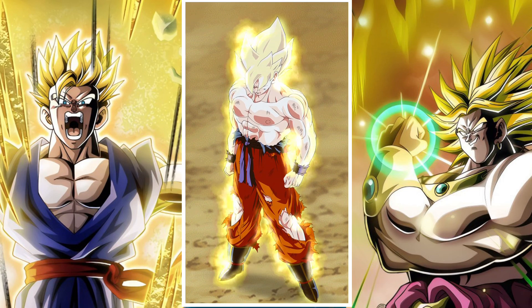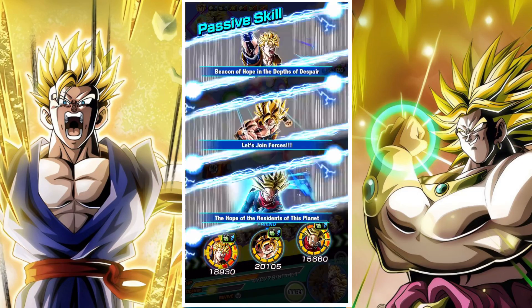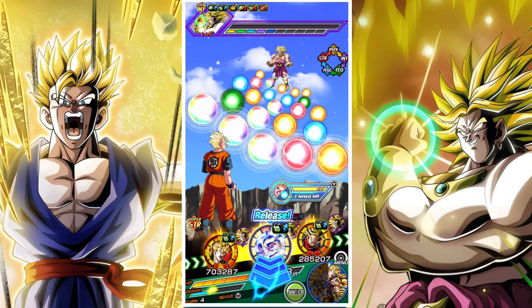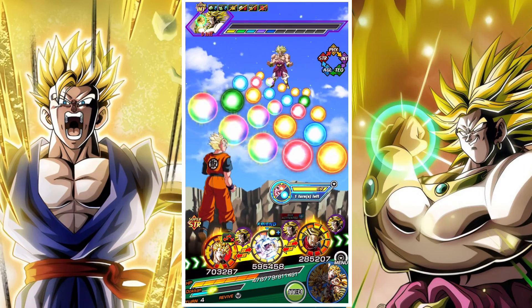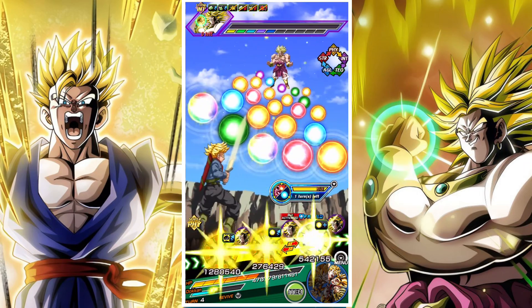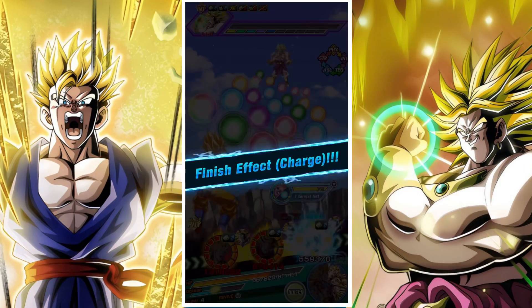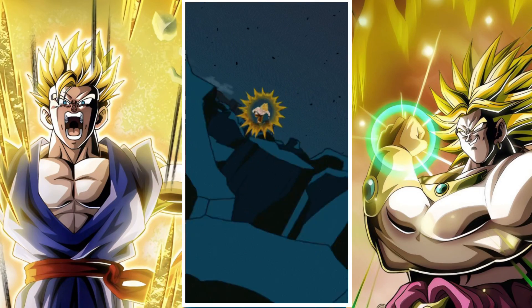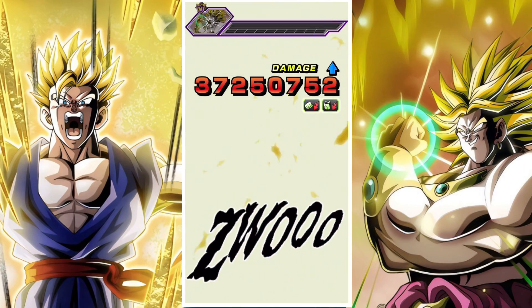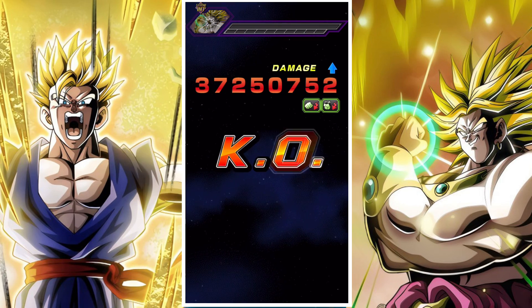We have AGL Spirit Bomb Goku, probably the more left-field pick. He's okay, though if he gets locked in the first slot we're in a bit of trouble, but generally speaking he should be fine. Then we have STR Future Gohan, who's really awesome still and does great because of the new addition of the physical team. And then we have PHY Super Saiyan Trunks, also really good in this situation because he does multiple super attacks and has type advantage. So we're getting everything we need — multiple supers to bring Broly's attack and defense down.